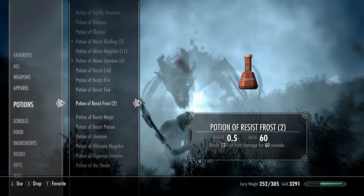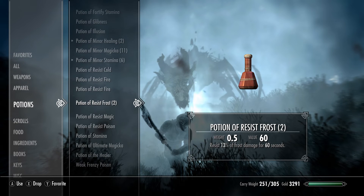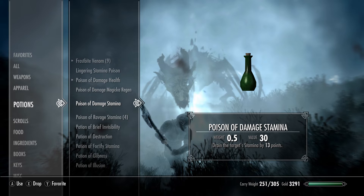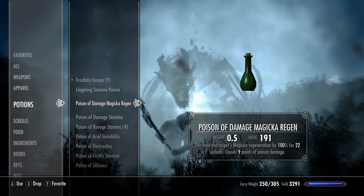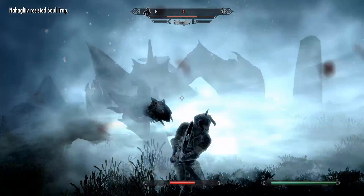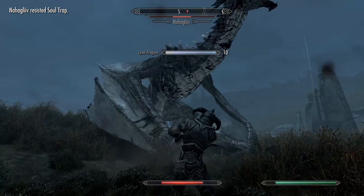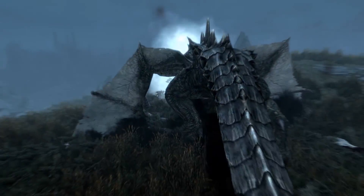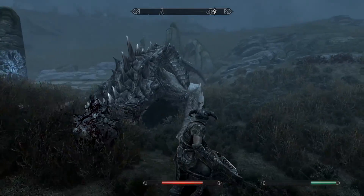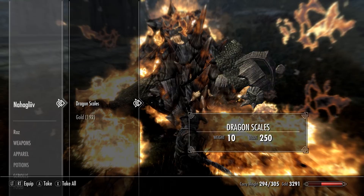Alright, let's fight this thing. We need to pop a potion to resist ice and frost — this is cold and frost, let's pop that. I'm taking less damage. Let's move. He just resurrected dragons across Skyrim. We got dragon bones and dragon scales. We could level up as well.